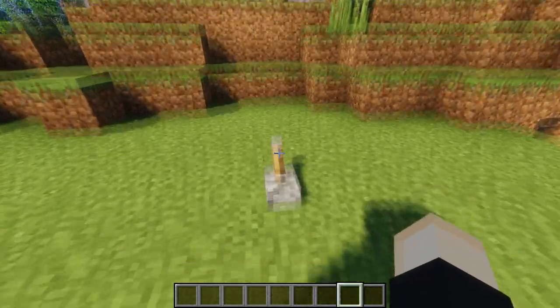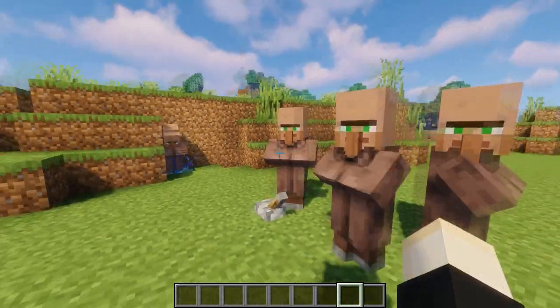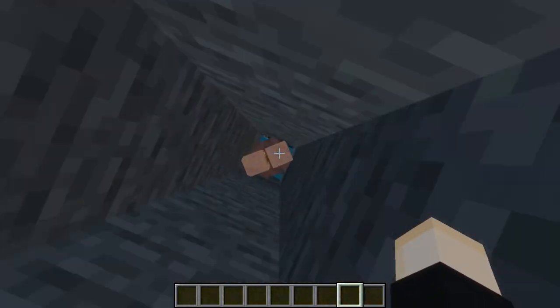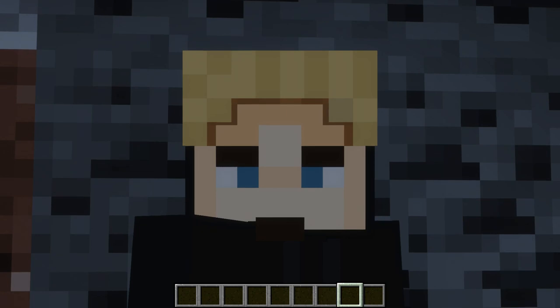Everybody likes secret entrances — maybe you want to have one in your own base. Just add a little secret base down in your base and maybe store some villagers in there.